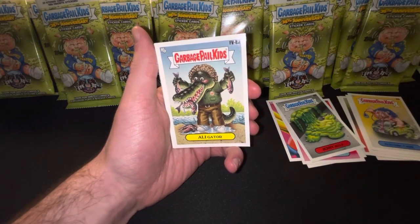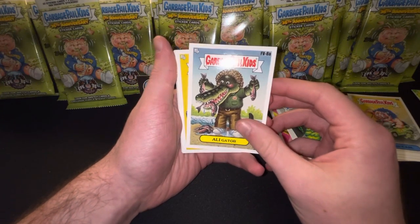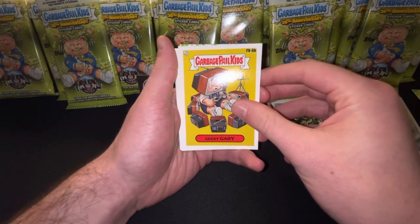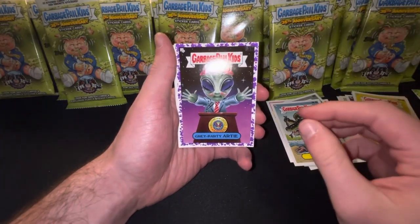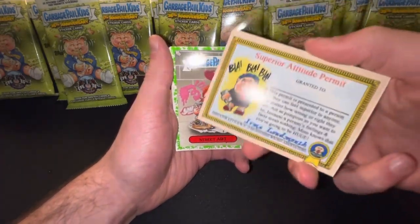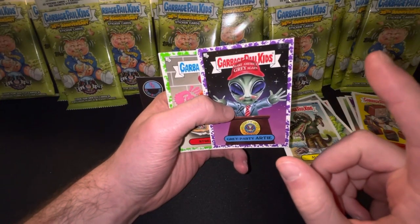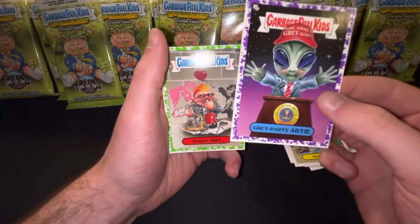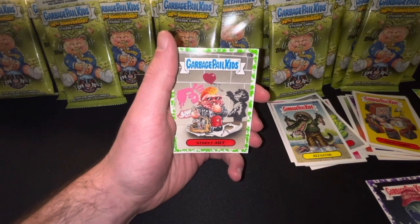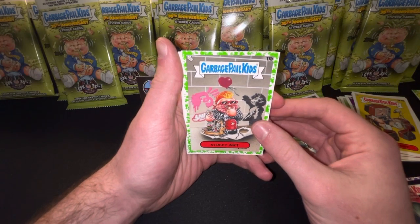Put the green separately. Fan Favorite Alligator, A-Series. Fan Favorite Geeky Gary, B-Series. Here's a purple — Gray Party Artie. These are decent cards; they're not numbered. Purples aren't numbered. I don't think yellows are either, but anything past the green, purple, and yellow I believe are. Gray Party Artie is a decent pull — he sometimes goes for a decent amount. Street Art, B-Series.